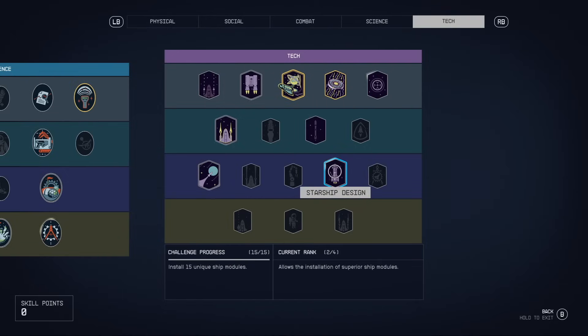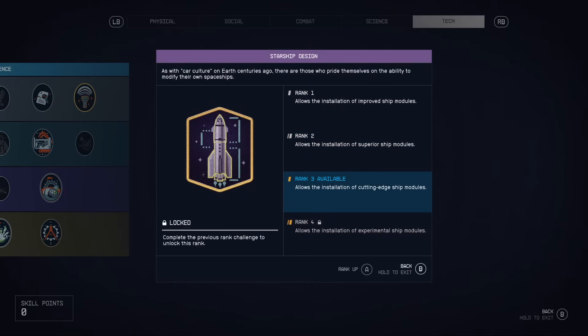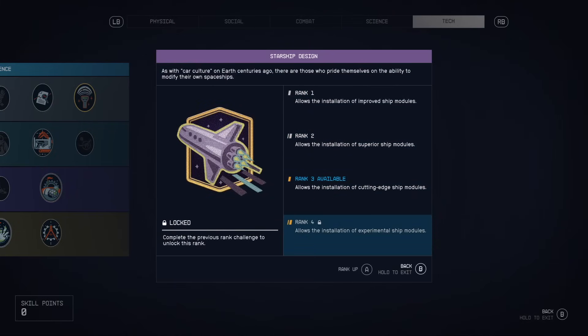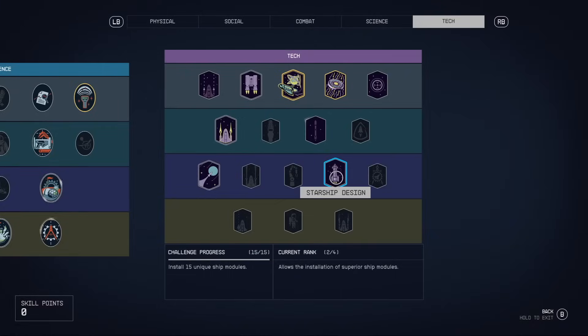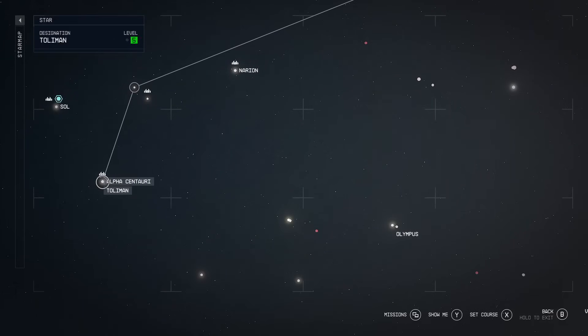So you can buy the Dragon Fire, but in order to fly it you are going to need the piloting skill maxed out. You might as well also get starship design to rank four as well, because you are going to want to customize it.